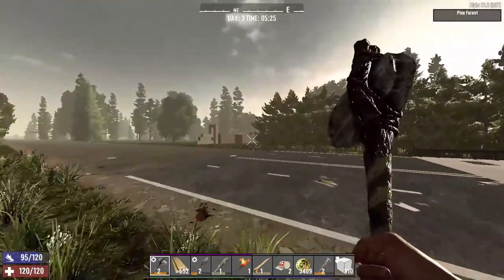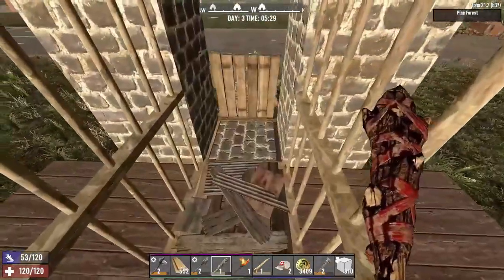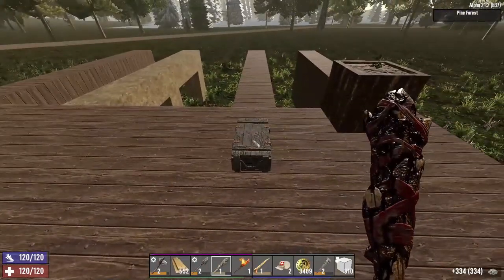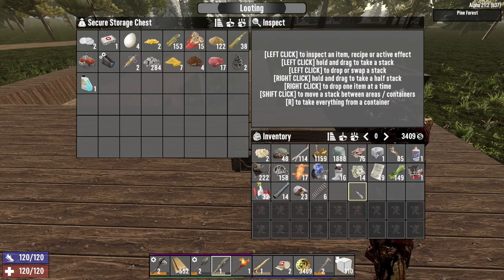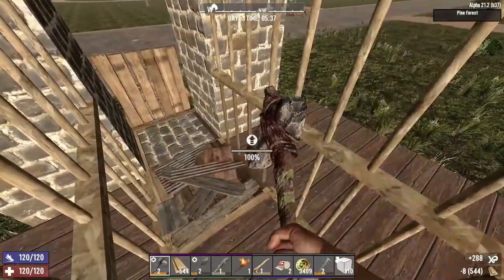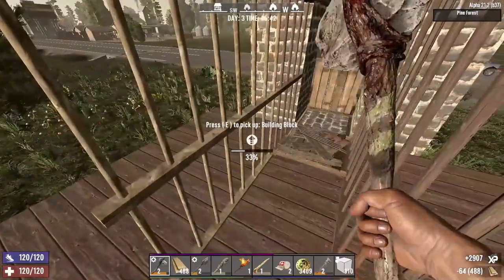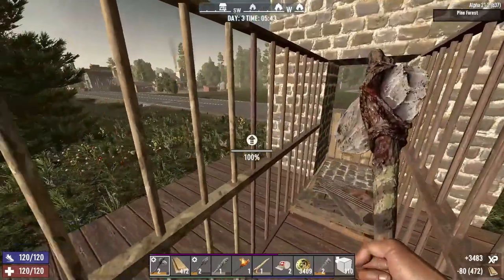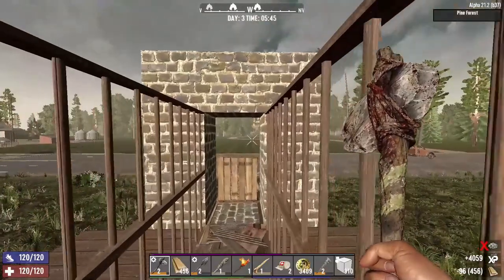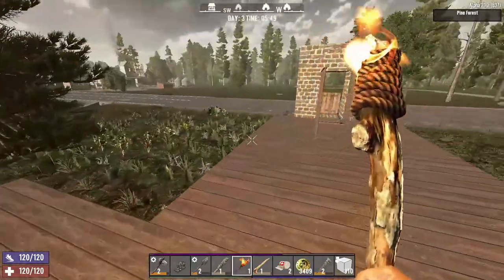We also need cobblestone rocks - they're back at the base. We'll go get that. Cobblestone, cobblestone, cobblestone - we're gonna turn you into something far more useful. Let's raise this hatch so we don't get whacked in the back of the head. Craft one forge, then put the cobblestone right back along with the bottle of acid. It'll only take a few seconds.